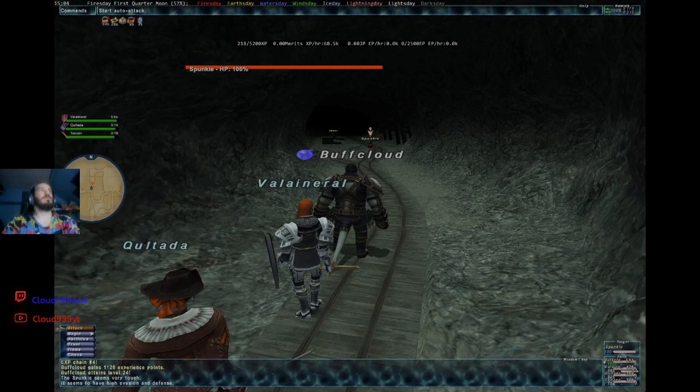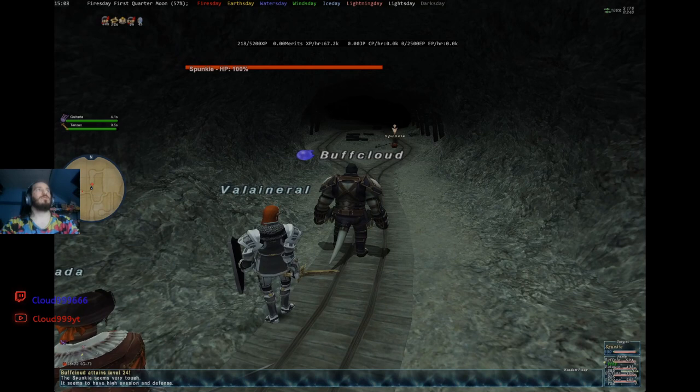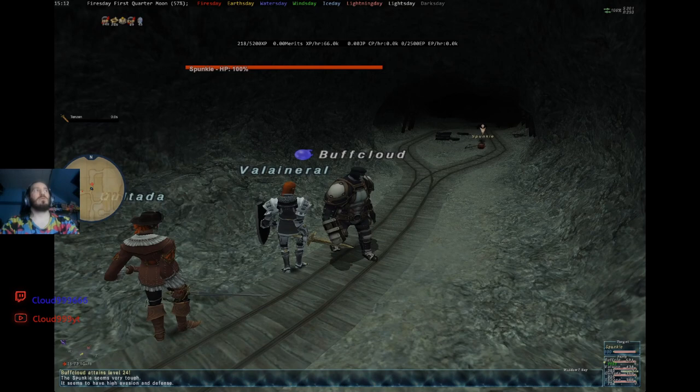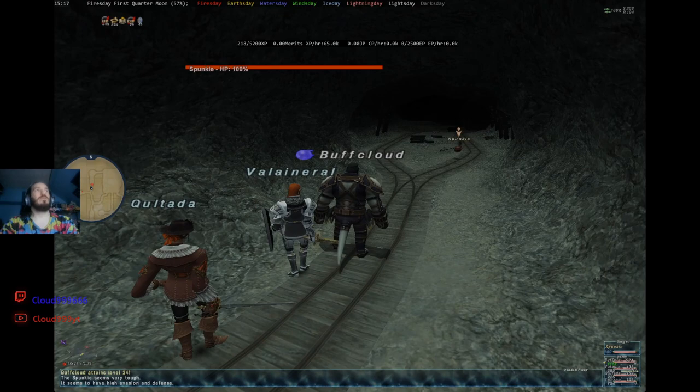These things over here are Bombs. First, I think they aggro by sight and magic. If you're a mage, don't cast any spells around them. As far as I know, they won't aggro to alter egos casting spells, because alter egos aren't something that can be aggroed to. And they explode — depending on their HP, they'll do a massive amount of damage. Do not fight them unless you know you can kill them.